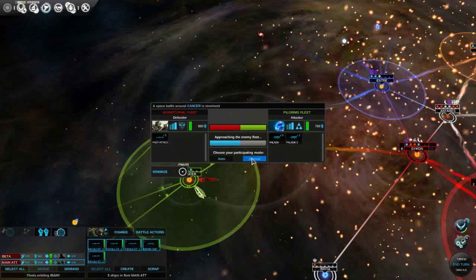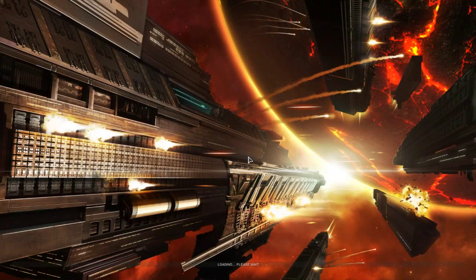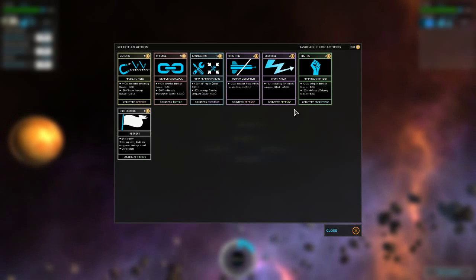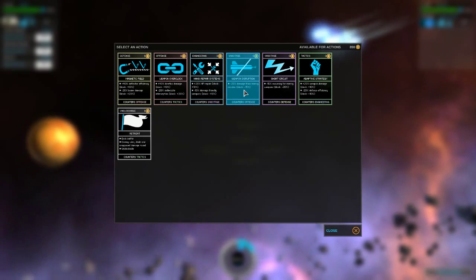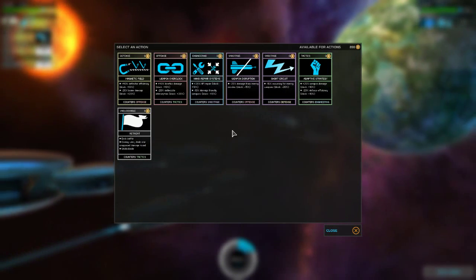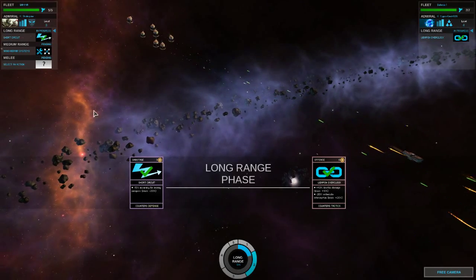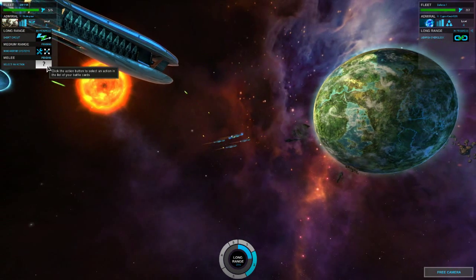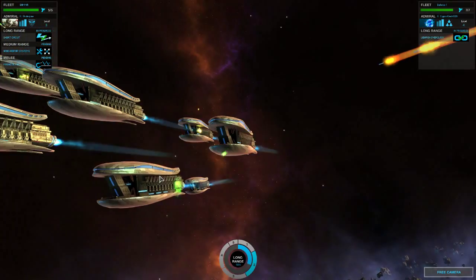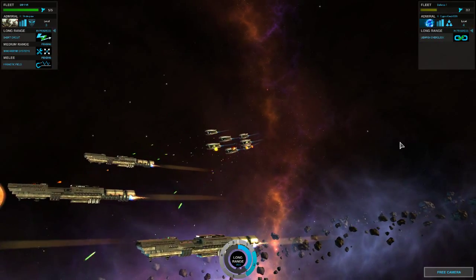We have kinetic, all kinetic — and these are a mix. So let's do a manual. This is a fairly even fight. We need to put in some work so we get the most we can out of this. I'm going to do short circuit, then engineering. The battle is starting, and at the end I'm going to do defense. Here come our missiles — doing fairly well. Very, very good. Excellent.